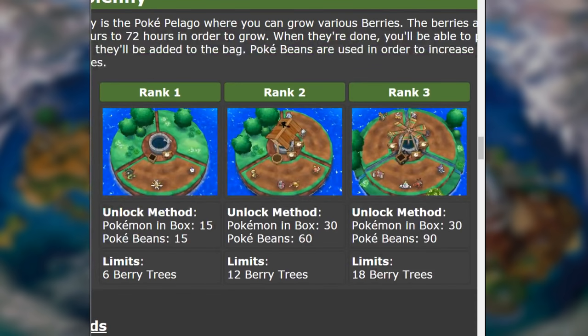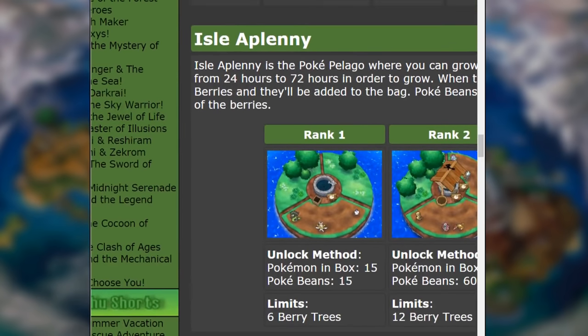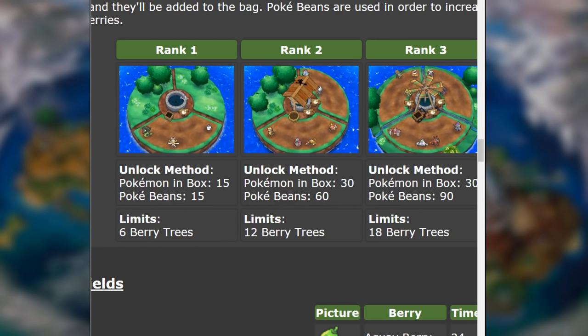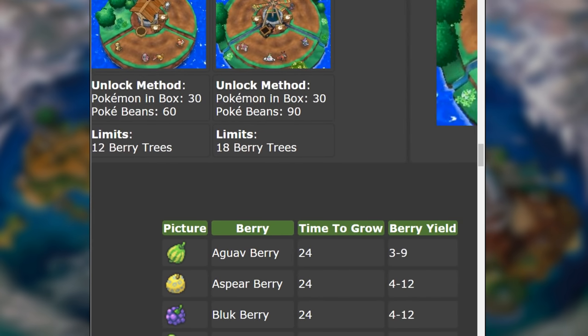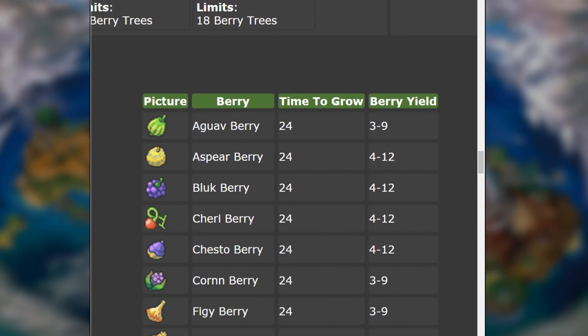The final thing to cover is growing berries. On Isle Aplenny in the Pokepelago is where you grow your berries, and it's very important to rank it up for efficient production. At Rank 1 you have a maximum of 6 berry trees, Rank 2 gives 12 trees, and Rank 3 gives 18 berry trees. It can take 24 to 72 hours for berries to grow, and each berry tree yields a different amount. Giving Pokébeans to the isle will speed up growth quite a bit.